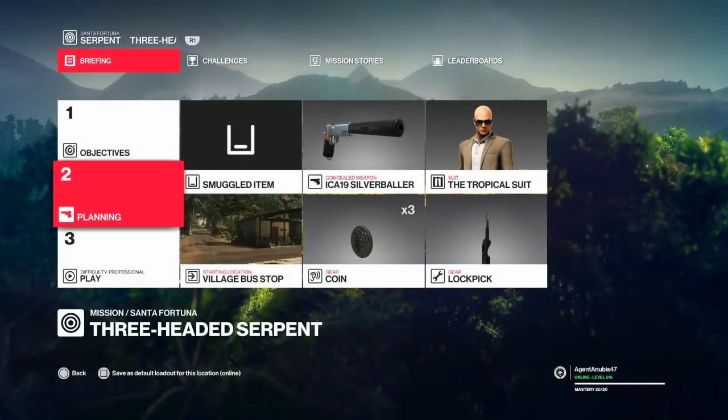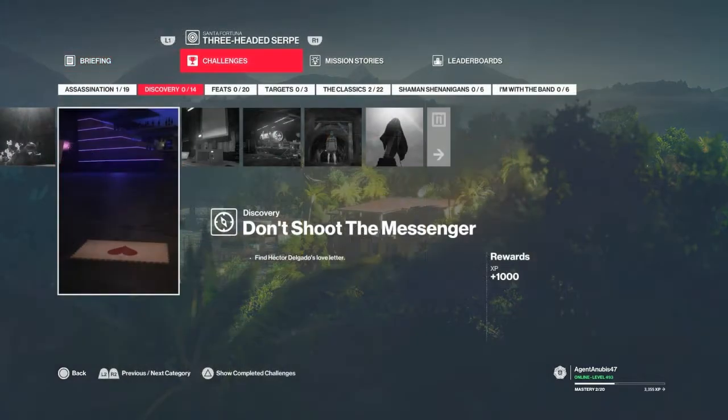For this one we are going to be bringing with us our trusty lockpick, our coins, and our silenced pistol, although I don't think we actually end up using the lockpick. Upon achieving this assassination challenge we will also get the Don't Shoot the Messenger discovery or feat for finding the letter.